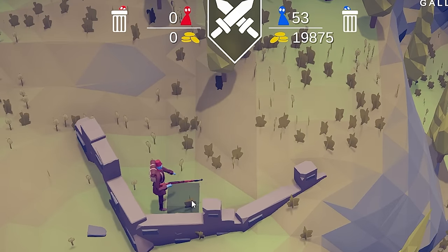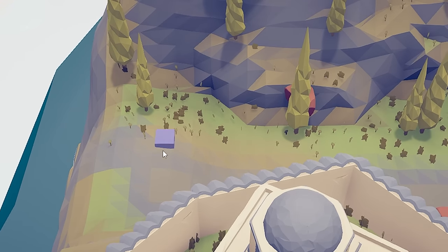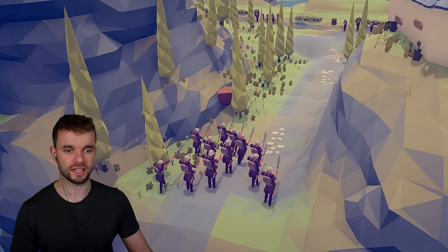Now let's come to the top of the hill here and get some more riflemen down. We'll also get a bayonet charge coming down here — the Ottoman reinforcements that are going to make their way down this valley and join the battle.